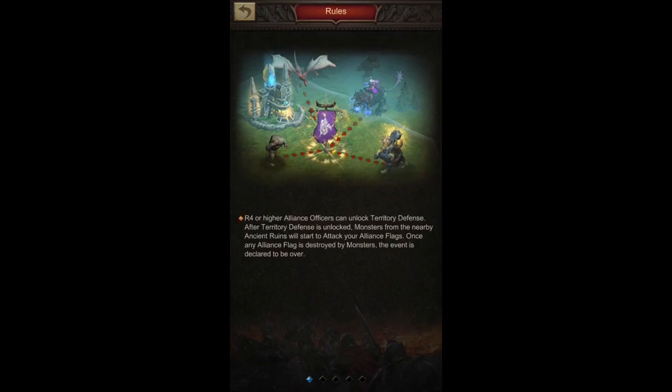Territory Defense is an event where you participate as an alliance to defend flags against monsters. When you unlock the event, monsters attack your alliance flags and you need to defend them and finish off the monsters as fast as you can. It happens every two weeks.